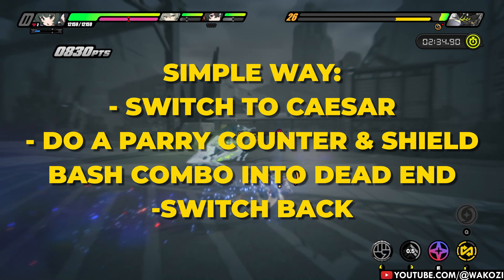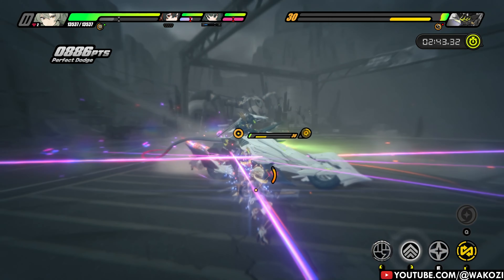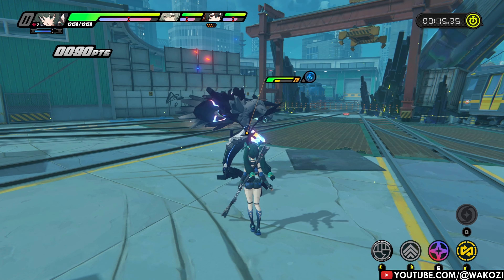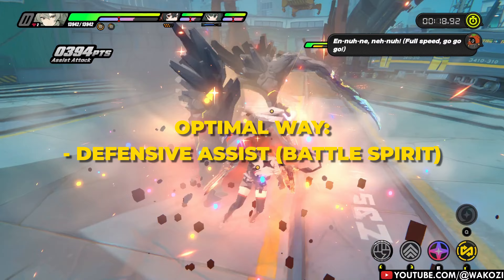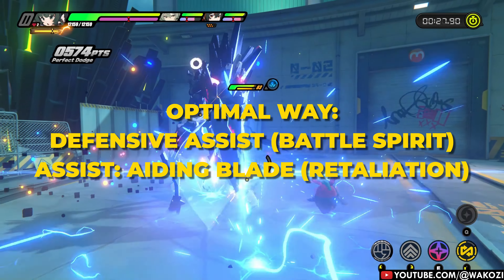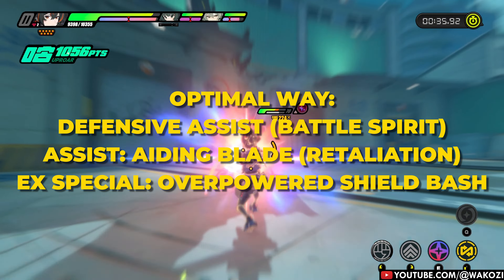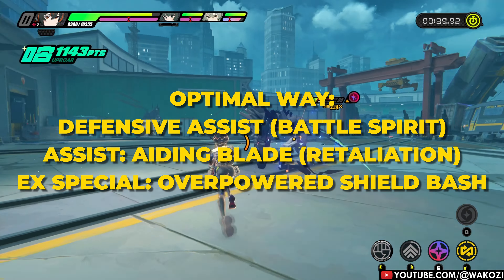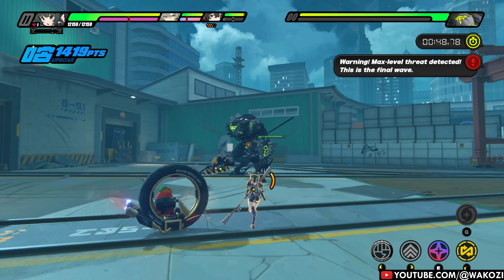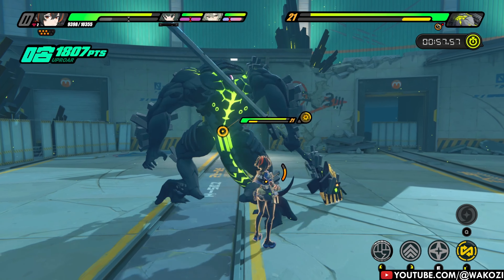There are two ways to do that. One is to simply switch to Caesar, do a Parry Counter into perfect block into Overpowered Shield Bash into Dead End attack, and then switch back to Zhu Yuan, Xingyi, Ellen, and so on. The other, more optimized way makes use of a defensive assist: if your enemy attacks and you swap to Caesar, she will automatically do a defensive assist, which activates Battle Spirit. Due to that defensive assist, you can activate your assist follow-up attack, Aiding Blade, which gives you Retaliation. With Retaliation active, you can skip the Parry Counter and go right into Overpowered Shield Bash, generating Radiant Aegis. Then switch to whatever character you want. In short: Defensive Assist → Assist Follow-Up Attack → EX Special Attack Overpowered Shield Bash. All your buffs and debuffs are now active.